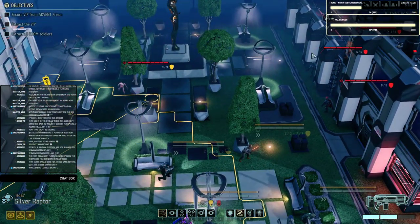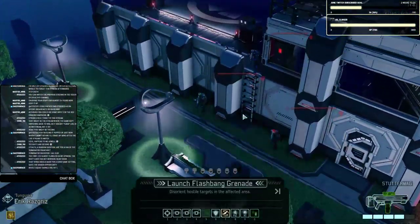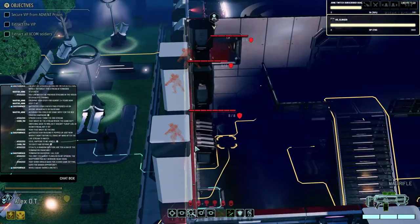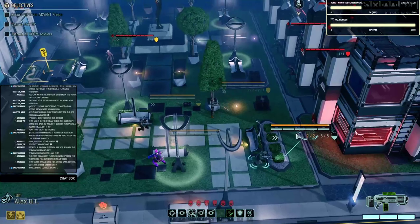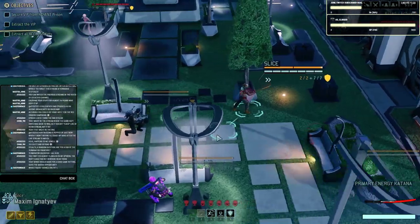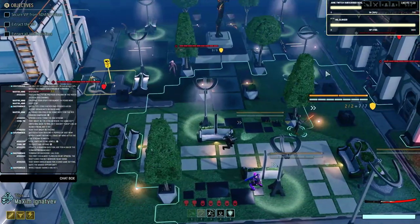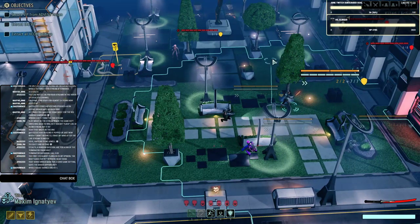These guys are close enough that I might hit them all with one flashbang. Yes, I can hit all of these with one flashbang. It also gives me a little bit of time to get into cover, and especially the high cover is what I want. This guy can break overwatches, and Alex, you're mostly immune to overwatches as well. Ideally I want to make a big sweeping motion from here and start pushing back that way — I don't want to get flanked because currently some of these guys just really don't have anywhere to go.